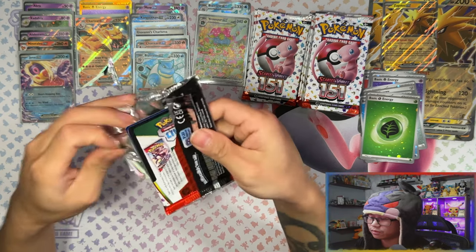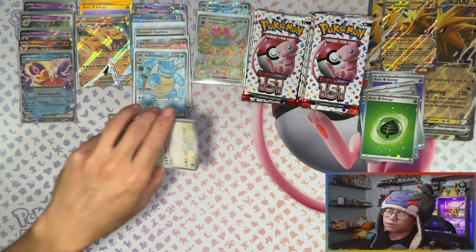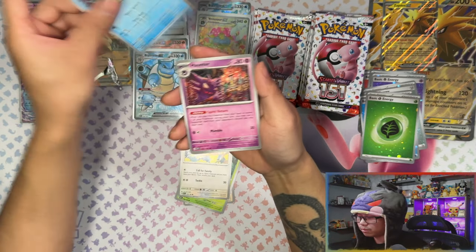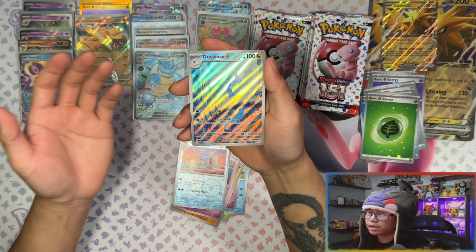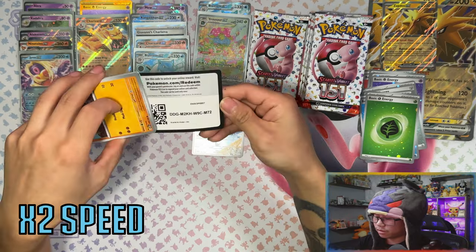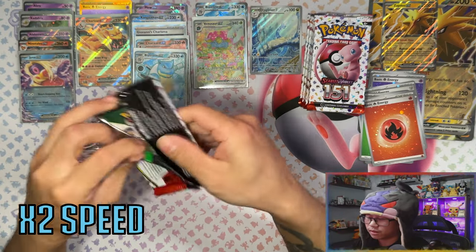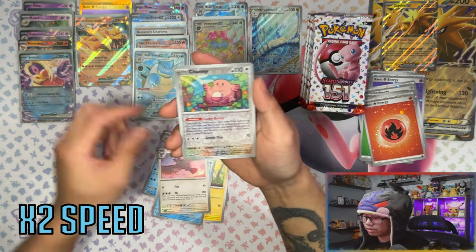That leaves me with two SIRs still needed — Charizard and Zapdos. That Zapdos SIR is beautiful, might actually be my favourite SIR from this set. We also pulled our first IR — a Kangaskhan — which I already have. I knew our first IR would be a double. So far from the mini tins we got four full arts, and from the ultra premium a full art and a Venusaur SIR. I don't know which product wins right now.